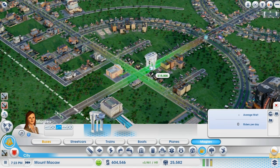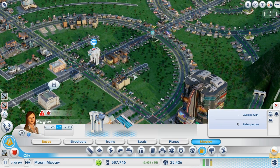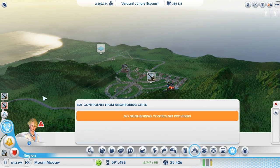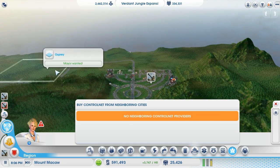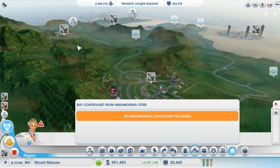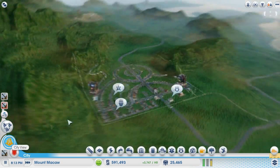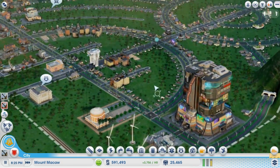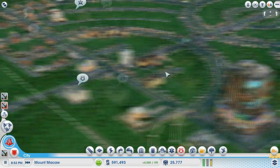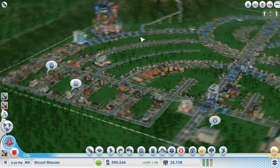That's what we'll do — though it'll cost us a fair bit. I need control net and I don't have any over here, which is a problem — no neighboring control net providers. We'll probably go with Osprey to create some control net on this side, since one city is focused on omega and the other is really just focused on education. This singular monorail just looks a bit silly, wasting people's time.